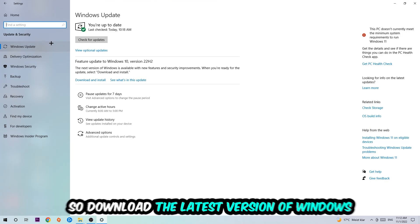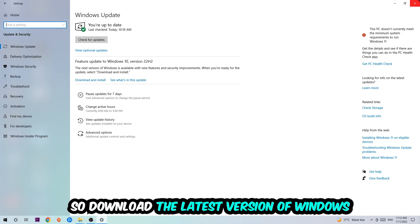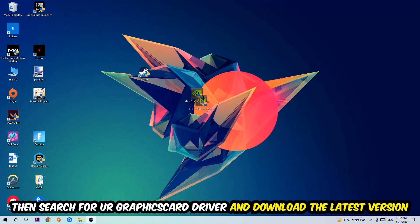Go back and hit Update and Security, then go to Windows Update to make sure you're on the latest version of Windows. Once you're finished with that, search for your graphics card driver application on your PC or browser and download the latest version of your graphics card driver, just to provide the best possible performance for your PC in general.